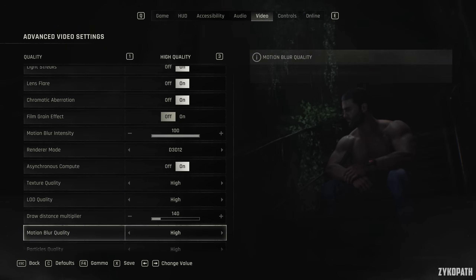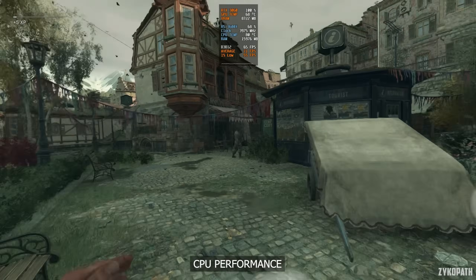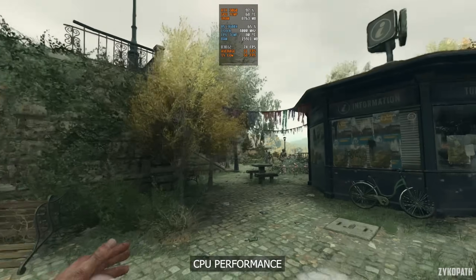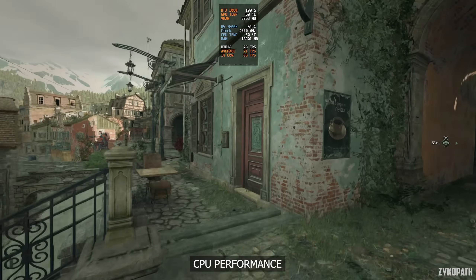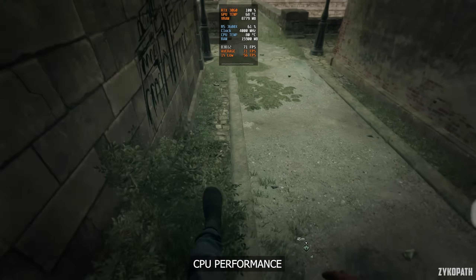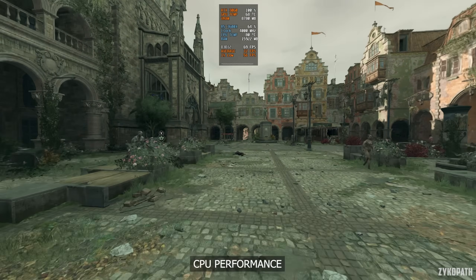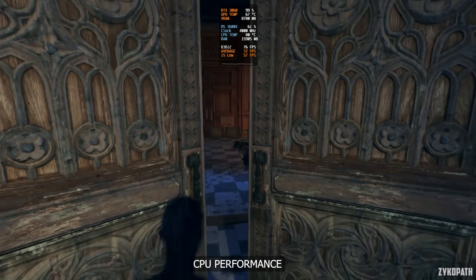Now that I finished my mini rant, let's start with the CPU performance. I tried to bottleneck my old R5 3600X CPU, but I still wasn't able to. Frame rates reached around 70 FPS before I was GPU limited, and CPU usage averaged in the mid 60%. It was really stable and frame times were silky smooth. Even the 1% lows are high compared to recent games, and there is still room for more FPS if your GPU can handle it.